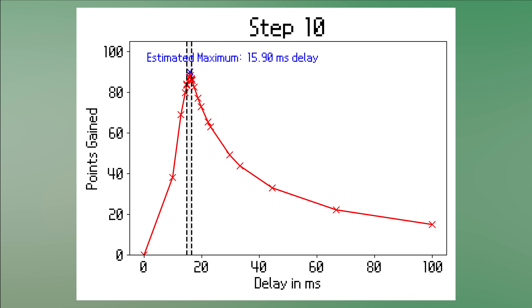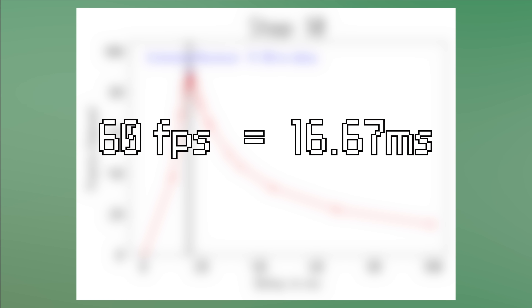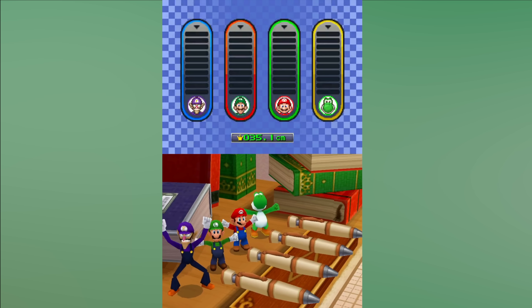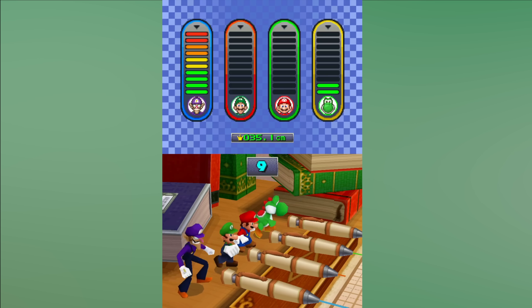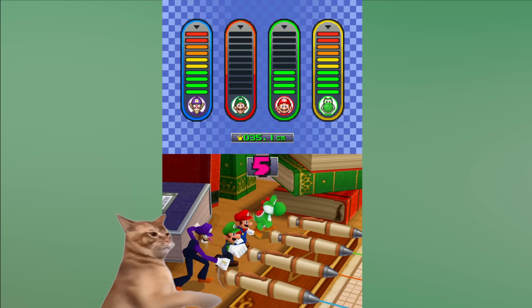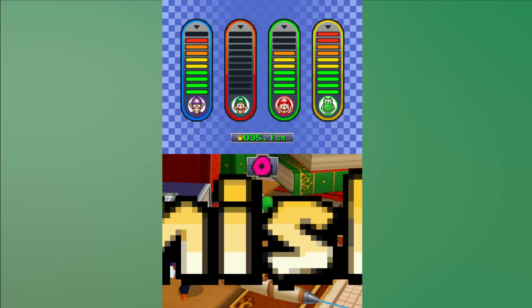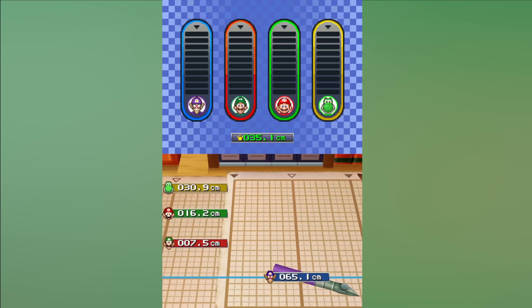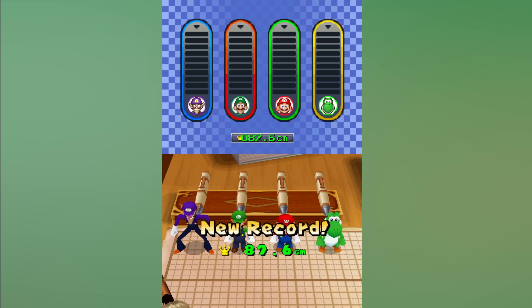I stopped after 10 iterations, because I was getting close to the theoretical maximum of 90 cm, which apparently you can only achieve via pause buffering in a task setting. The final value lands suspiciously close to the frame time that Mario Party is running at, and it makes sense that pressing the button once per frame should theoretically yield optimal results. Seeing the search algorithm converge near that point is satisfying nonetheless, especially since we are running this on a real system where minor delays and hardware timing quirks likely explain why we settle at 15.9 ms instead of the exact 16.67 ms. I don't think you can do much better with an external tool, so I'll leave it at that.